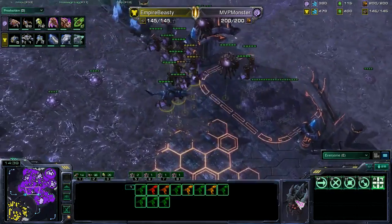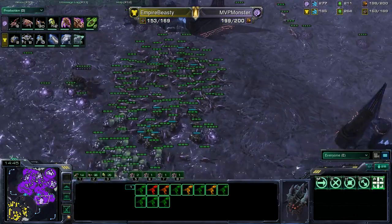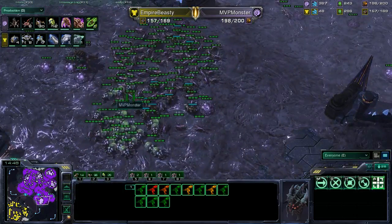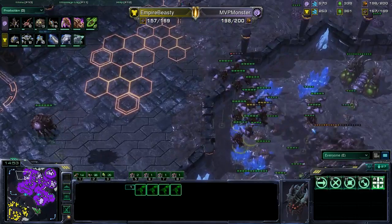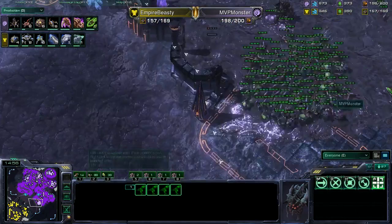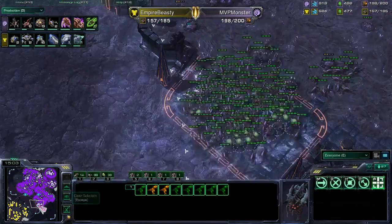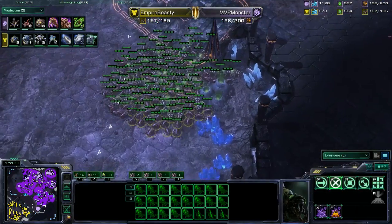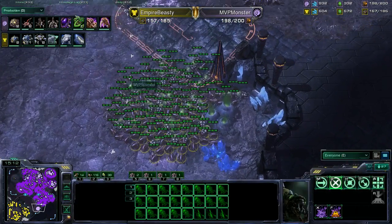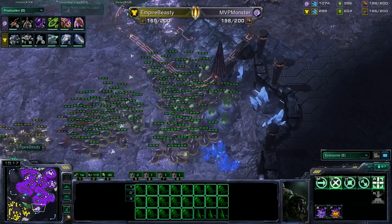Three mutas went down to the marines of Beastie Cutie, but Monster is playing a fantastic game. He has map control with the mutas and is making the best composition against marine-tank — a very high ling-baneling plus muta count. Now Beastie Cutie is going to transition into some thors, which are going to be phenomenal against the mutalisks. Once thors hit the mutas, the mutas don't really do anything unless they're in low numbers where you can magic box them.